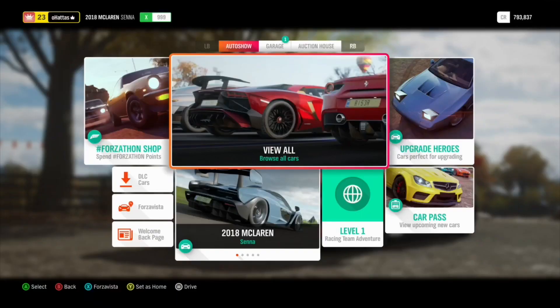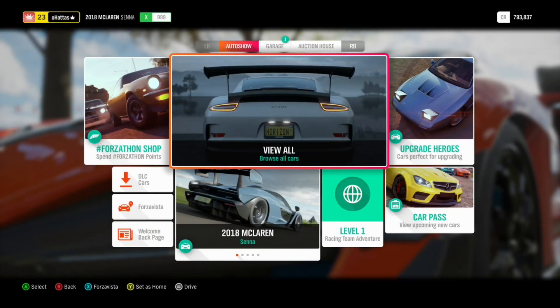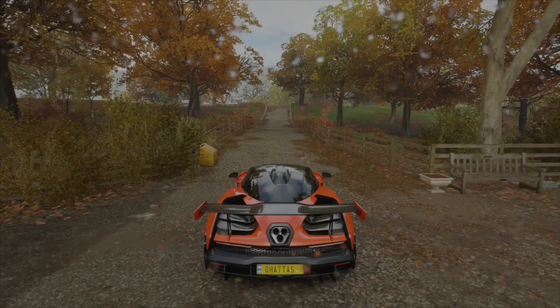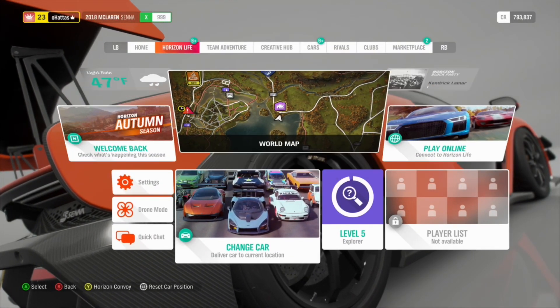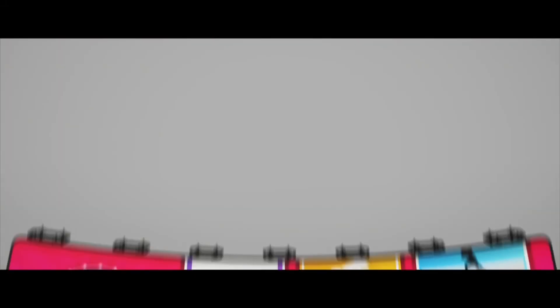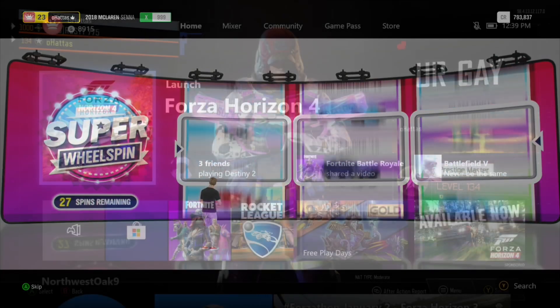Now I'm going to show you my wheel spin one more time, just so you know everything's working fine. And then after that, I have one more method if this one doesn't work. So don't worry. Super wheel spin — I had 23 before, now I have 27 remaining.